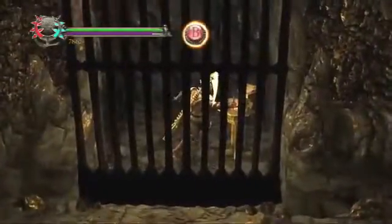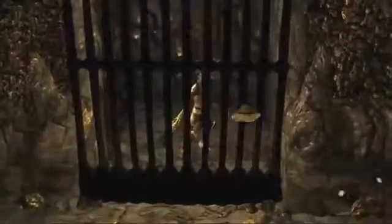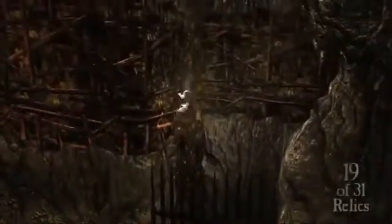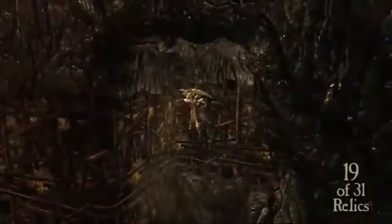Virgil's everywhere. He just gets around. So once you talk to him here, instead of going up, we're gonna go right, and then there's actually a Judas Coin and a relic down here. There's a Judas Coin here, and the next one will be a relic. How convenient. It's nice when you put them side by side like that. Makes work a lot easier. This is relic 19 of 31.